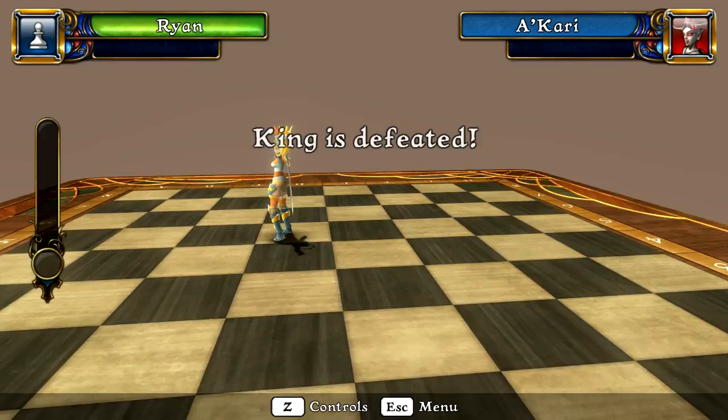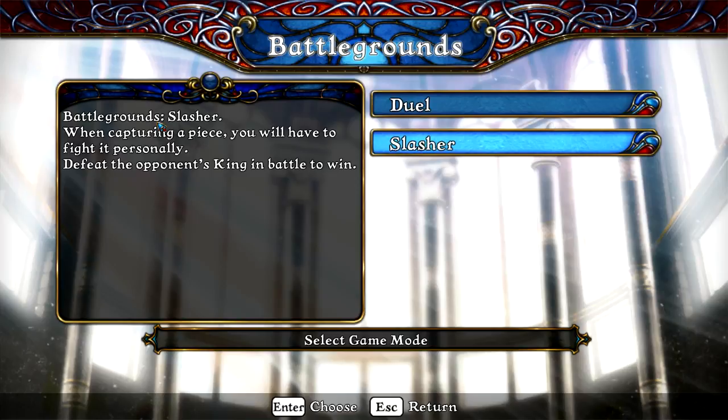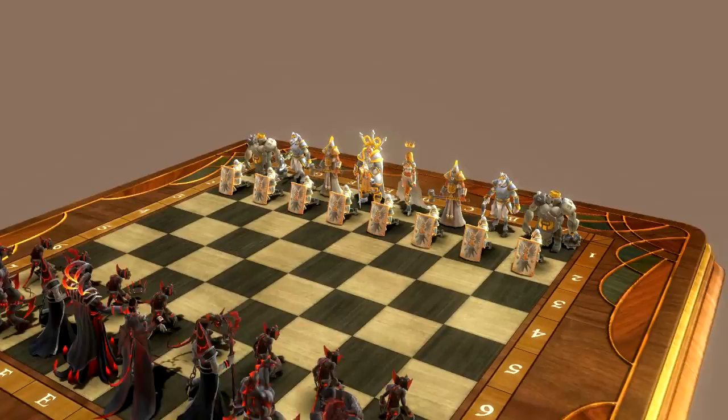So now we've won. I checkmated them in four moves. I find that very silly. Battlegrounds chess — not really my style. Even in difficulty four, you shouldn't be able to checkmate the opponent in four moves. It just strikes me as a silly addition that doesn't really add anything to the general gameplay at all.